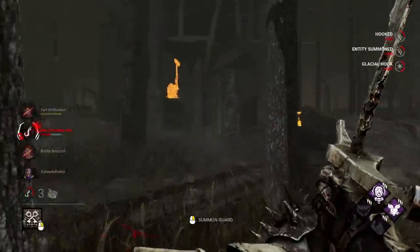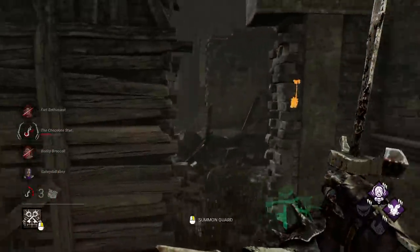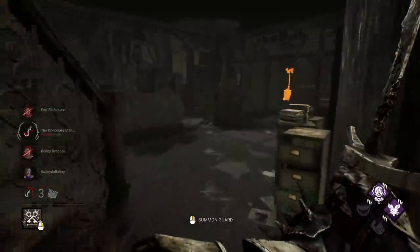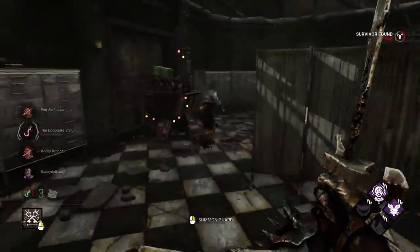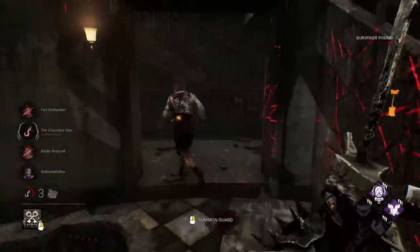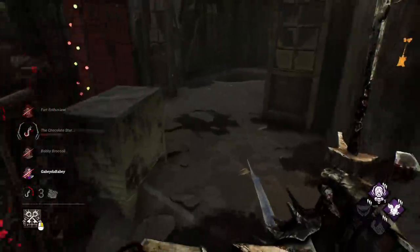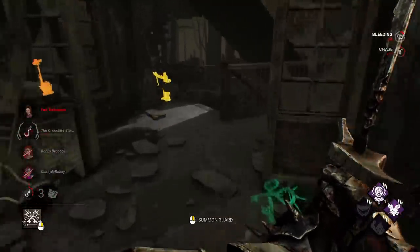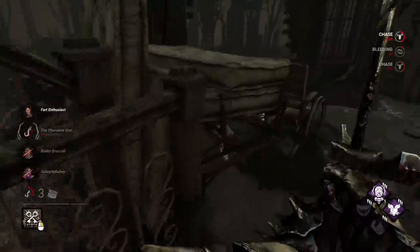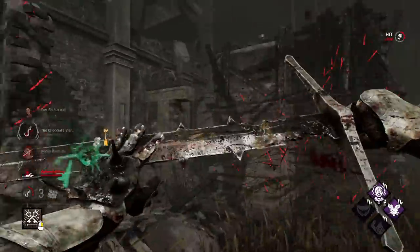We've got Meg going into deep wounds — she's going to mend. I think I hear Yun Jin Lee up here. Nancy vaulted — fantastic. We're getting a little bit closer. Huge down there — nice. Hello, my friend. A couple of gens remaining, all three survivors are here. Take some stacks back if you don't mind.